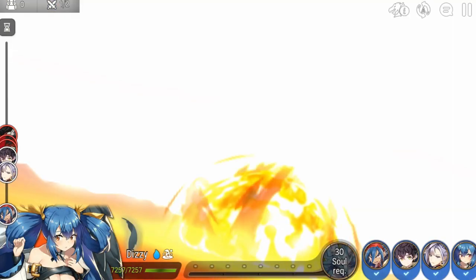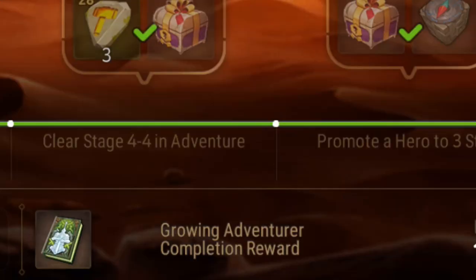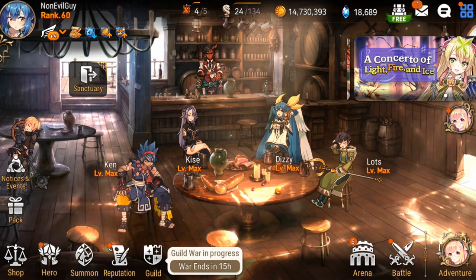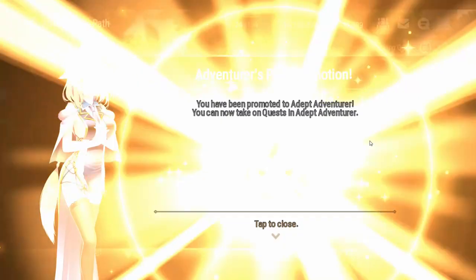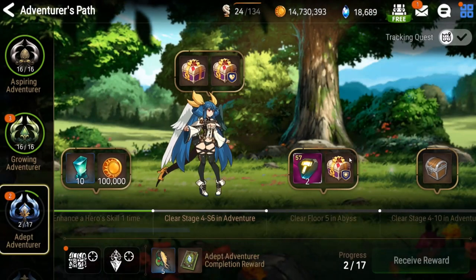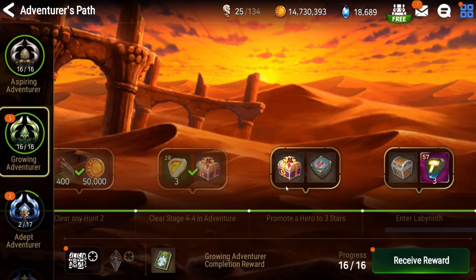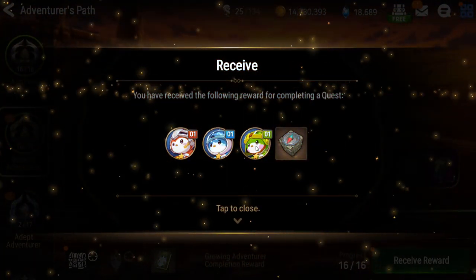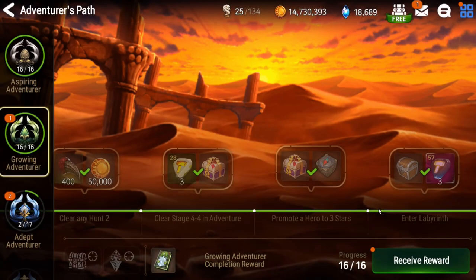In this second set of missions, the completion reward is pretty good — it's a 4-star summon ticket for a hero, not an artifact. It will be an artifact for the third set, which nobody really needs. I've been beating this dead horse in every Epic 7 video I've made, but if this 4-star turns out to be Angelica, then I can basically beat this game.